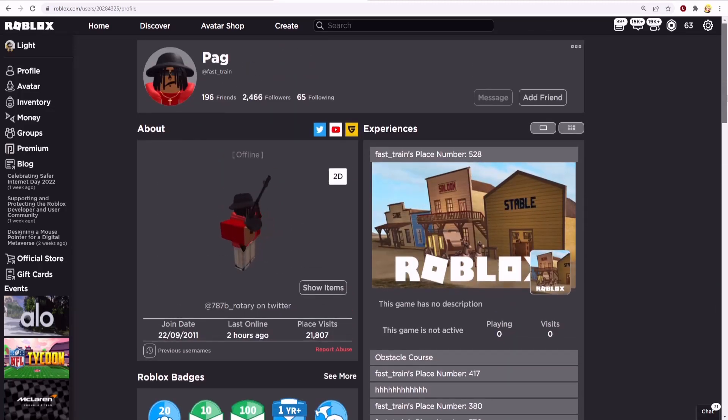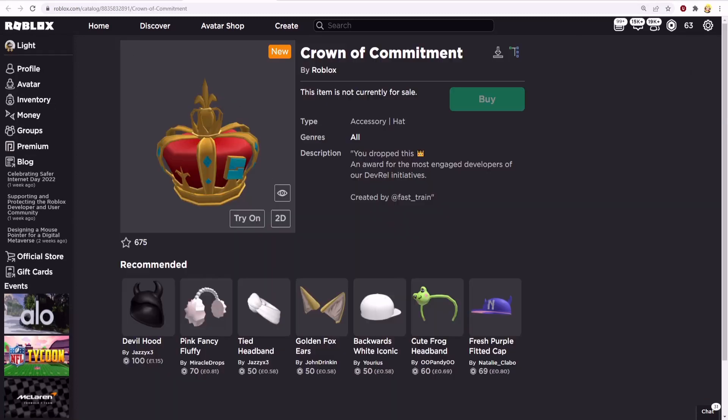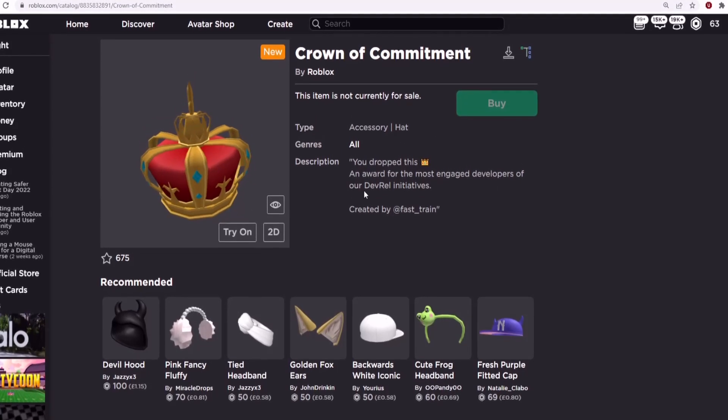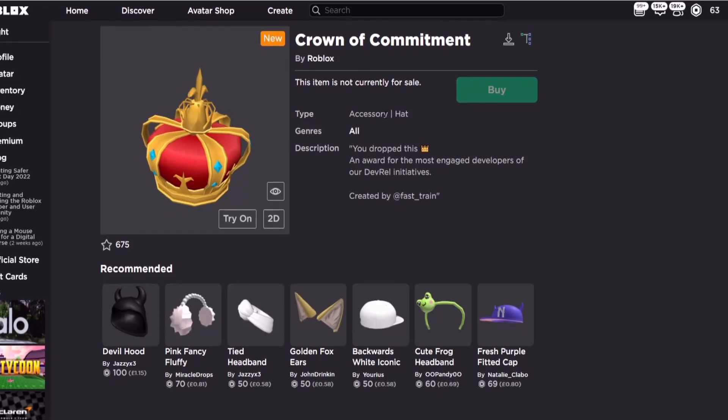Fast_train, thank you so much for creating this item. To break it down — it says most engaged developers of our Dev Row initiatives. So if you'd like this item, you'll need to be part of the Dev Row group and be a developer. Specifically, the most engaged developers — the people who would be nominated and receive this item would be the most helpful, engaged, and overall great developers.